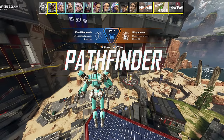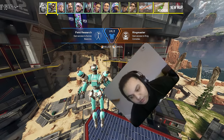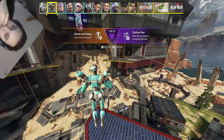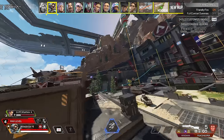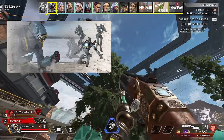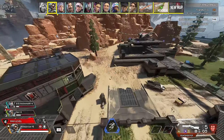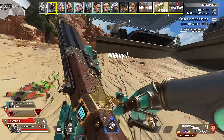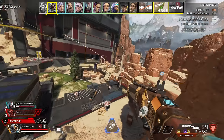Pathfinder gains access to survey beacons and ring consoles. The third upgrade, tech refresh on knock, is crazy and something all Pathfinder mains have collectively dreamed about for the past 5 years. It can be used to grapple into a fight, knock someone, and then grapple out. Or grapple onto someone, knock them, and then grapple even deeper into the fight to chase their teammate.